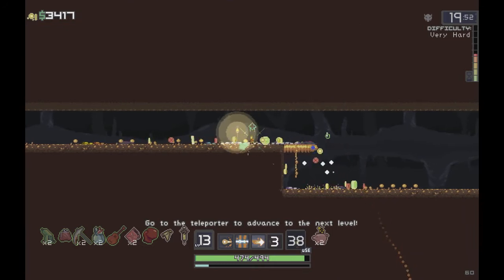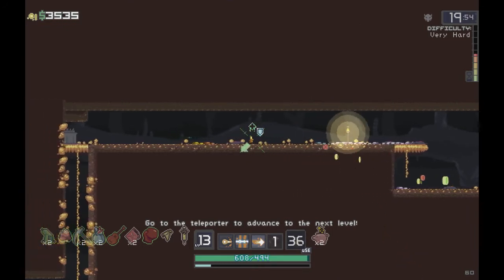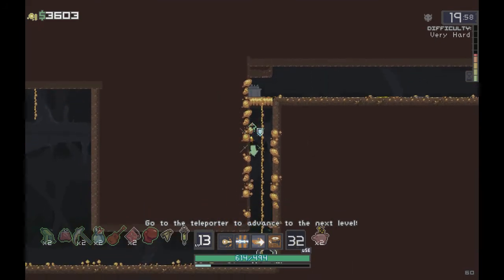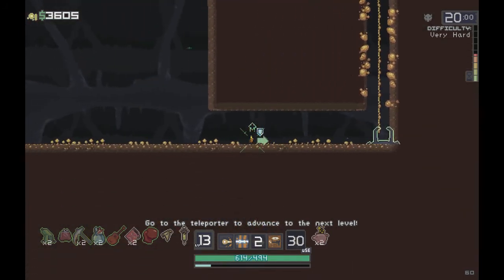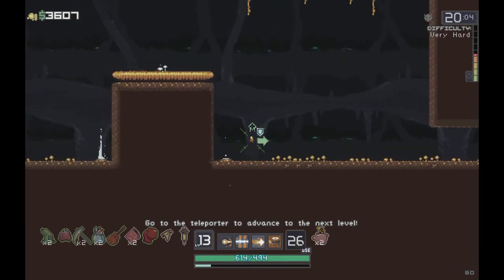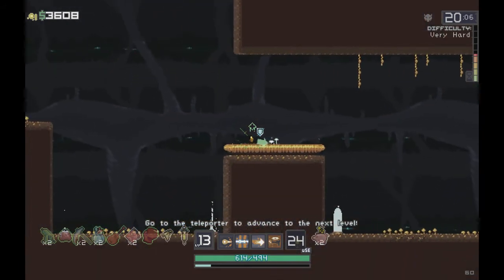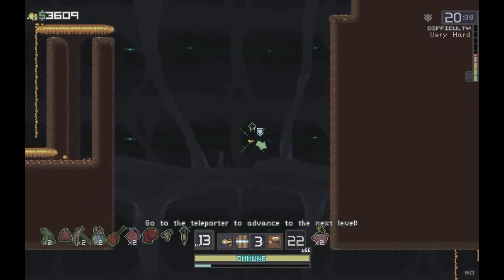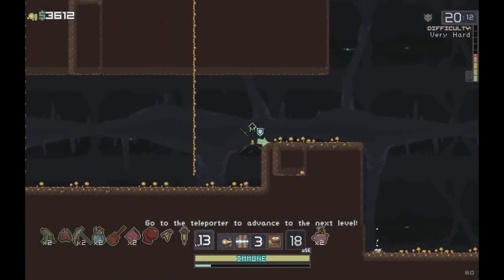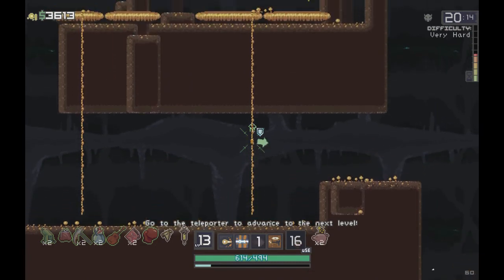We should only have maybe one more enemy, then we just need to get to the teleporter. We have a lot of extra gold so let's see if there are any more chests. These guys are really fun to play with. Doesn't look like there's anything up there.